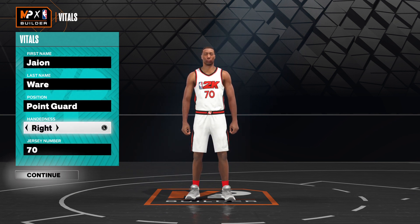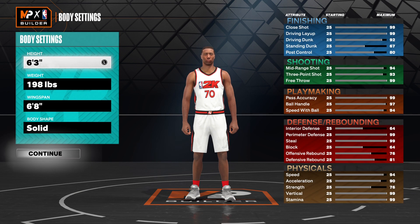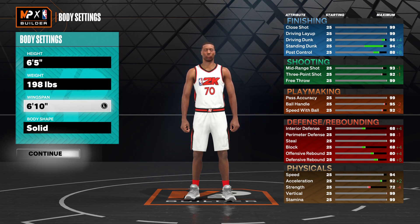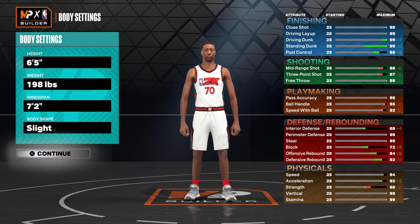We're going to go to point guard position. Handling this right — jersey numbers are personal preference. We're going to make them 6'5". 198 max wingspan. Body shape slight.